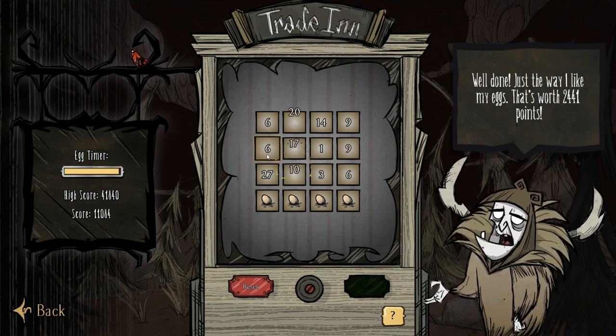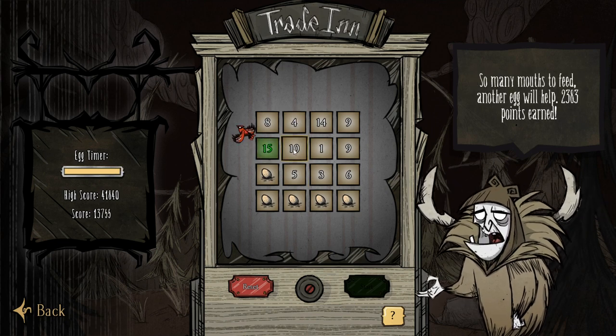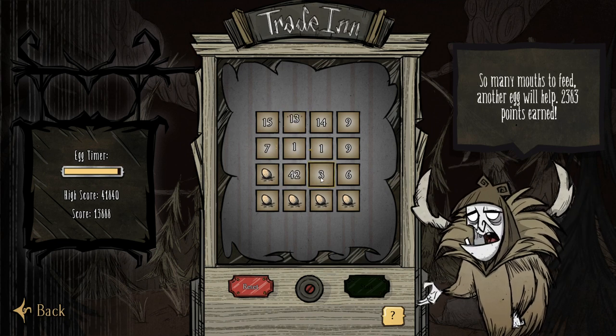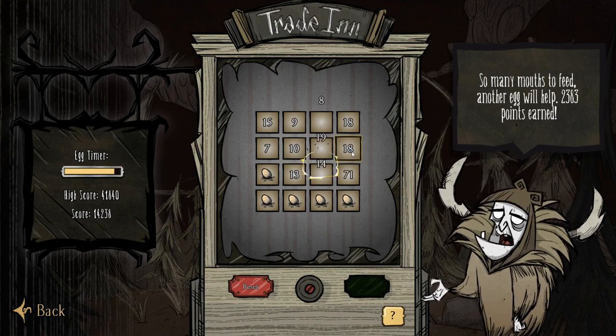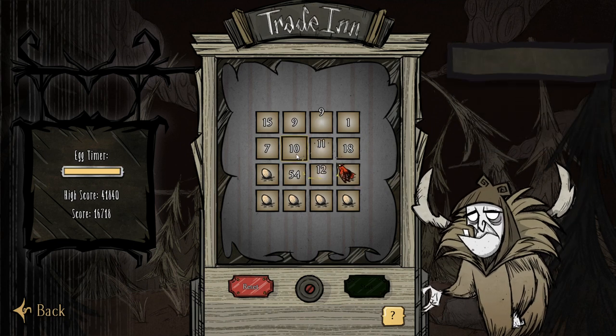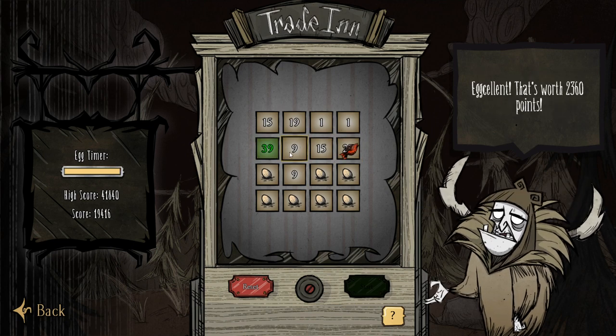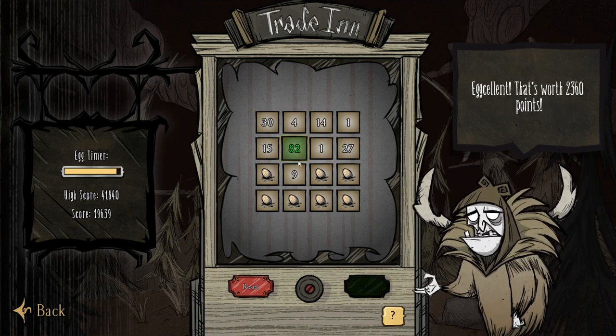I've been playing this game at the end of my DST streams for quite a while now and I even said that I'd give a gift sub to anyone who could beat my high score, but since it hasn't been claimed in about a year I figured I'd give you guys a bit of help. I'm going to start with the basics of how to play, but if you already know the rules you can skip ahead to the more advanced stuff by using the chapters or the timestamps in the description.